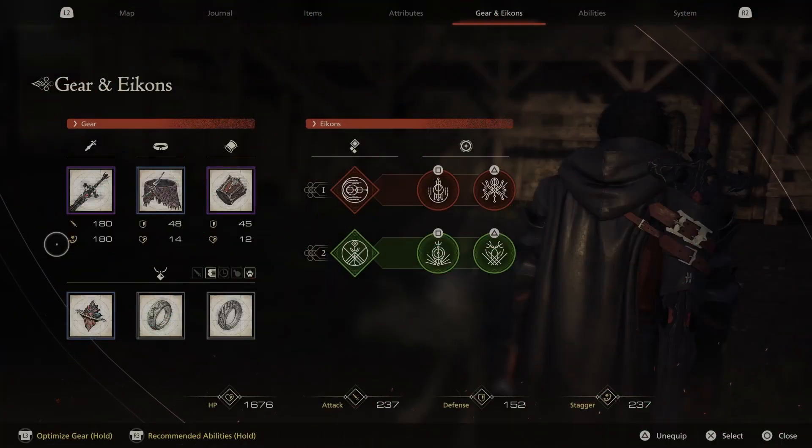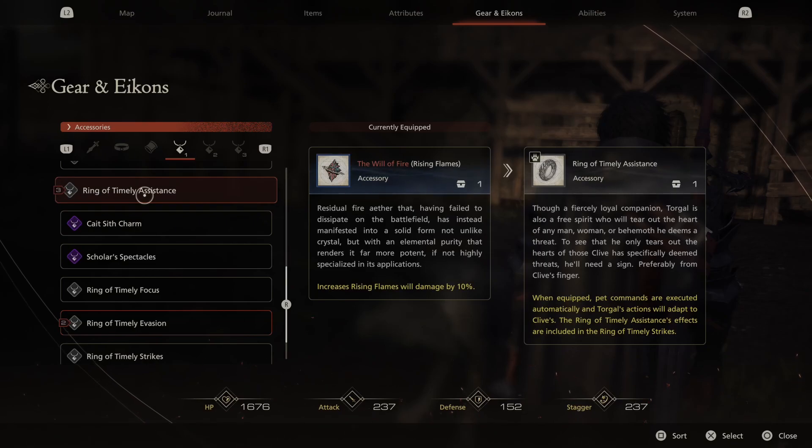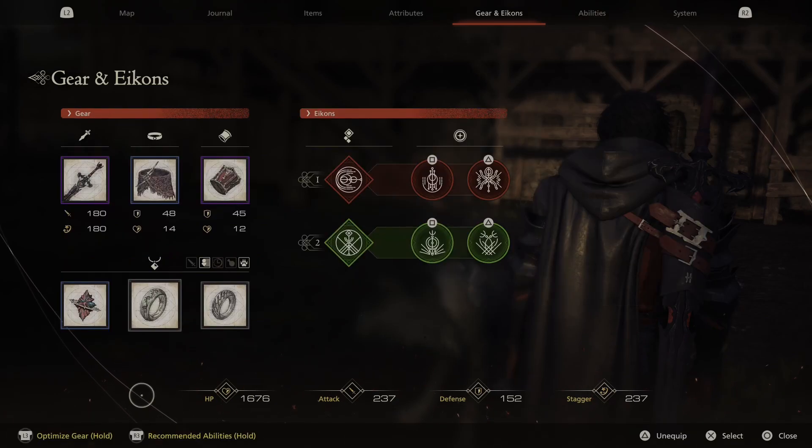Once you start the game — I think it's after the first mission or not long after — you're going to unlock five accessories called the timely accessories. We've got the Ring of Timely Assistance, Ring of Timely Evasion, Focus, Timely Strikes, and Timely Healing. Some of them can be absolutely brilliant and others are very lackluster, and I'm going to talk about which ones I'd highly recommend.